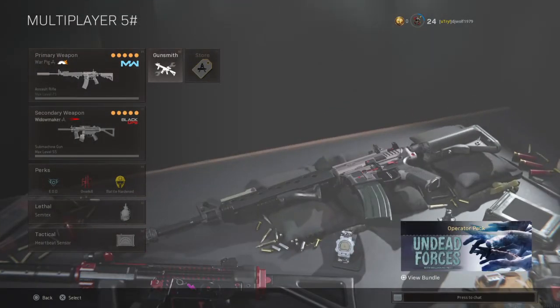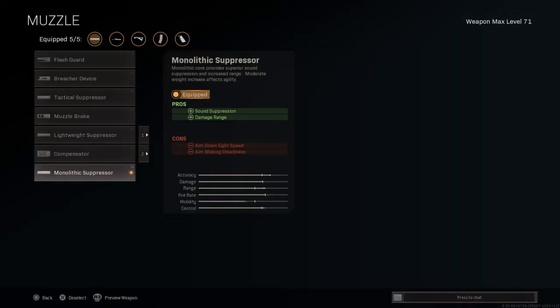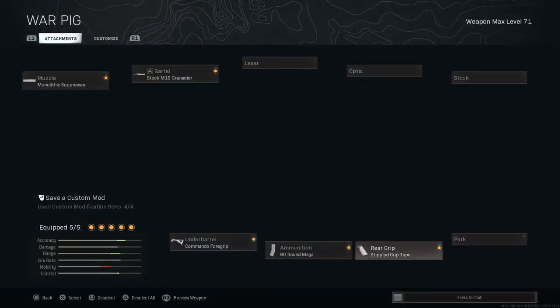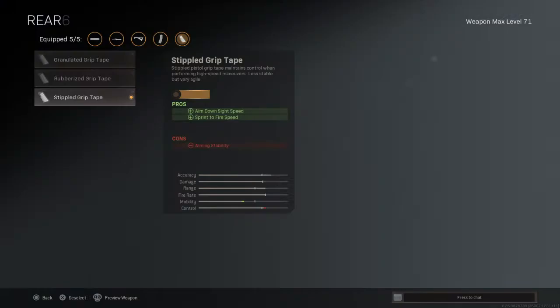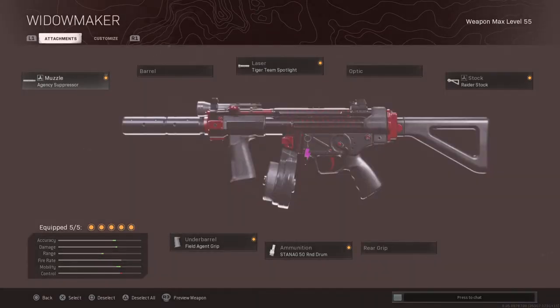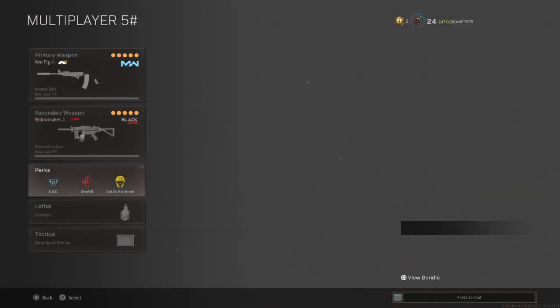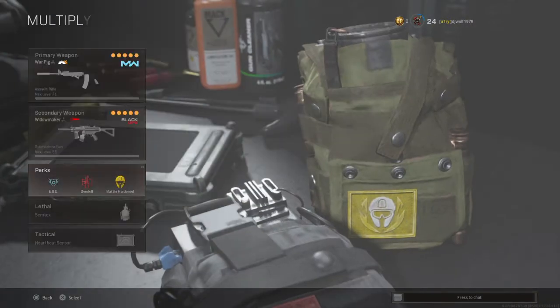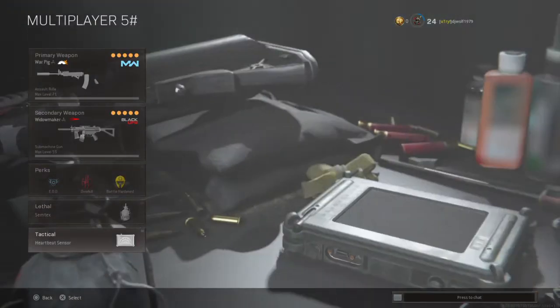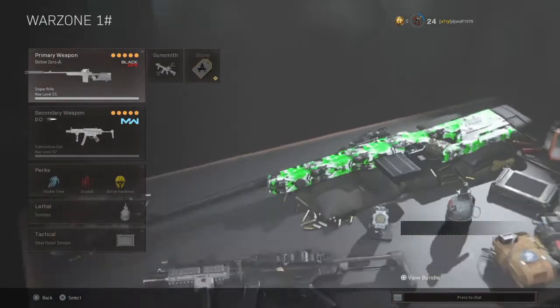M4 — because it's still a beamer to this day — has Monolithic Suppressor, stock M16 Grenadier barrel, Commando foregrip, 60 round mags, Dimple grip tape. Paired with the MP5: Agency Suppressor, Tiger Team Spotlight, Field Agent grip, 50 round drum, and Raider stock. Perks: EOD, Overkill, Battle Hardened. Stim, Tactical grenade, Heartbeat Sensor.